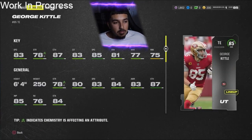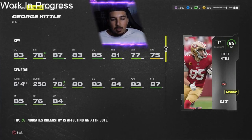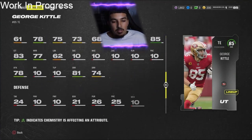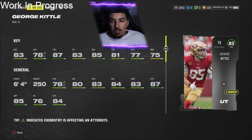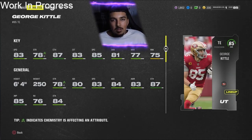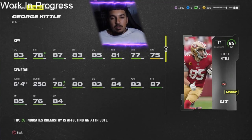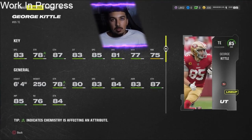George Kittle — 85 overall, 6'4", 83 speed, 87 catch, 83 catching in traffic, 85 spec catch, 81 short route running, 77 medium, 75 run block, and 74 deep route running. This tight end gets an A from me. He's been a beast for so many years and I can trust him in my passing attack. He's always fast with 83 speed, always getting open. Compared to players like Kelce and Andrews who don't always get great cards, Kittle is consistently reliable. He'll definitely be seen on a lot of teams.